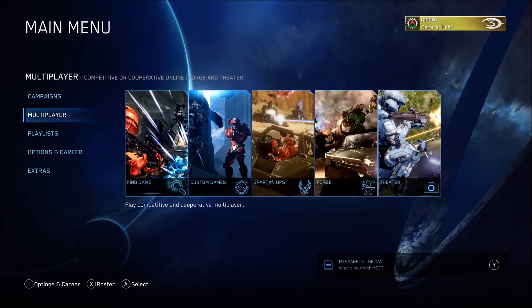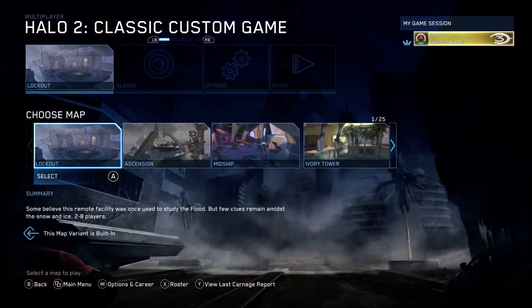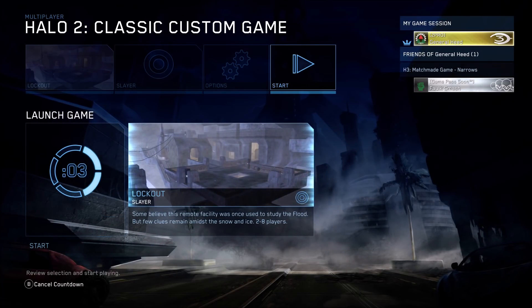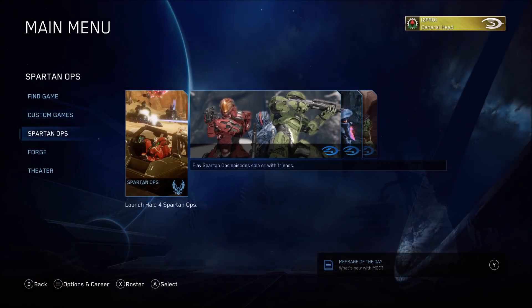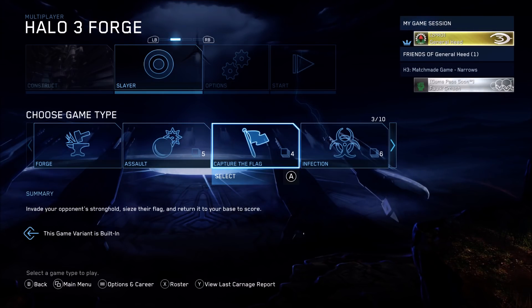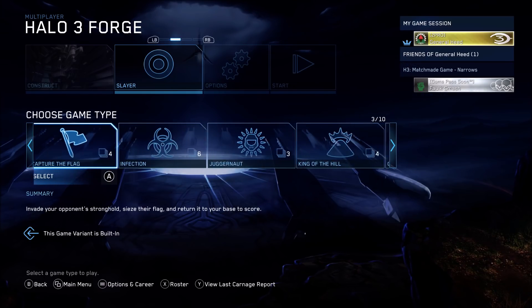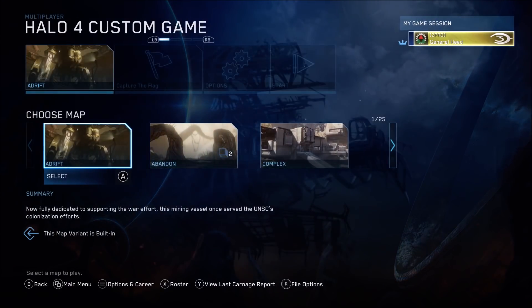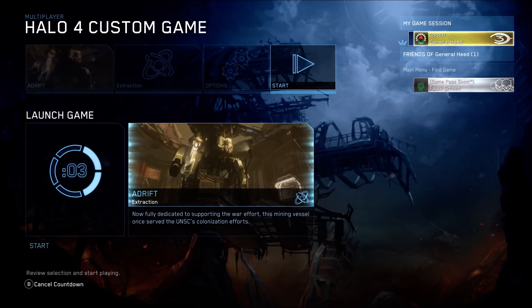Bug number six is another main menu glitch — more of a minor inconvenience. If you go to custom games, select any game type — for example Halo 2 Classic — confirm it, then go back and switch to Forge and select Halo 3, the game type for Forge gets set to a Slayer variant instead of the default Forge game type. What's supposed to happen is that switching to Forge should put you on the default Forge game type, not a game-type-specific version of Forge.